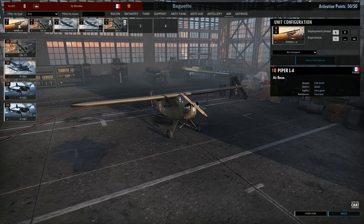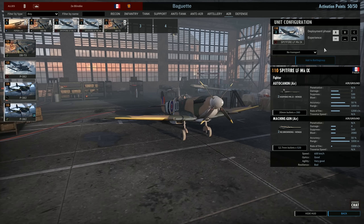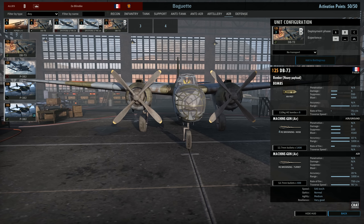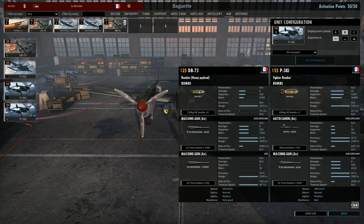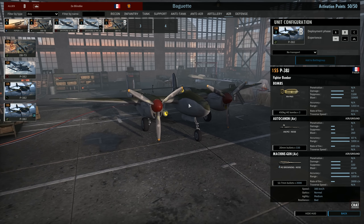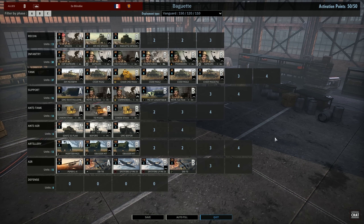In the air tab we have the recon plane and a smoke plane in Phase A. We have 2 Spitfires on lowest deployment cost in Phase A, and 2 more on mid-deployment in Phase B. In Phase B we also have some bombers — kind of a carpet bomber with 110kg bombs. The DB-73 is faster than the P-38, and with bombs, faster is generally better. The deck code is in the description if you pre-ordered. If not, I'll see you on the battlefield with the French — take care.